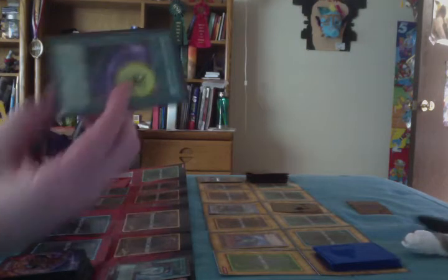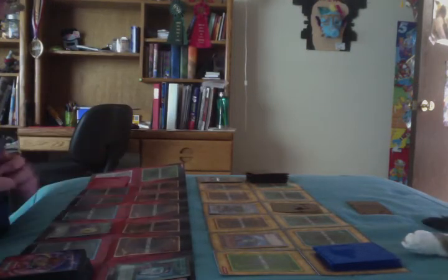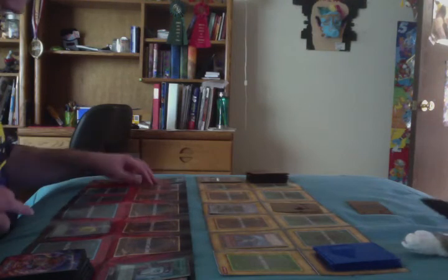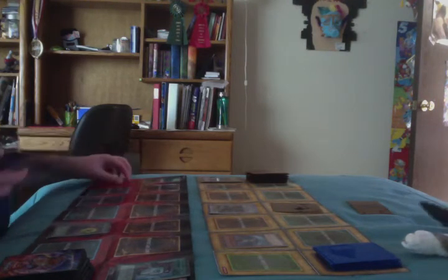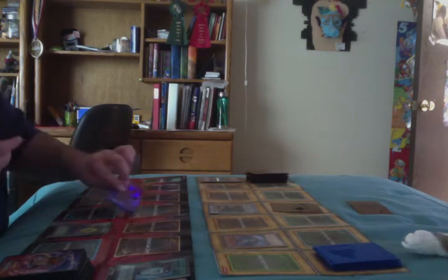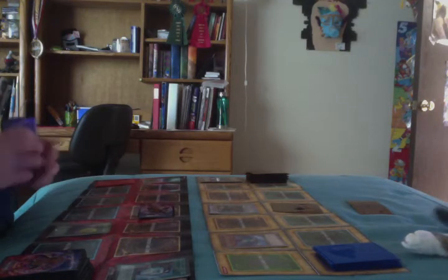Now it's time to finish the turn by playing Gravekeeper Servant. With this card, if the opponent wants to attack, they have to send the top card of the deck to the graveyard first before attacking. And simply play a card face down and end the turn.